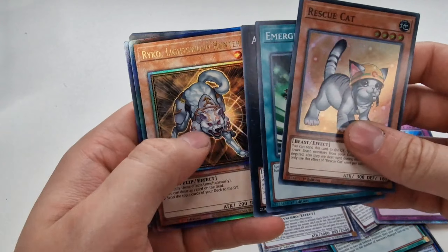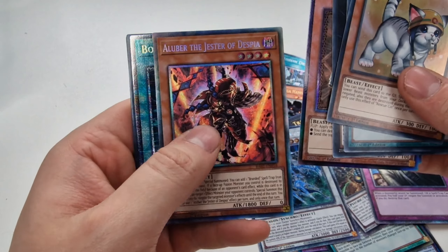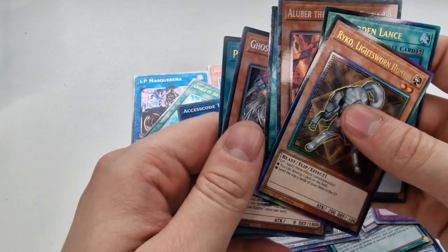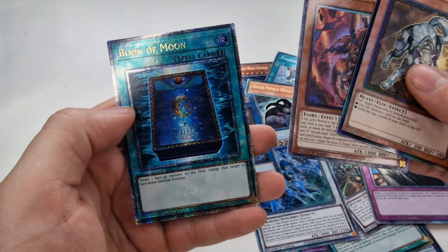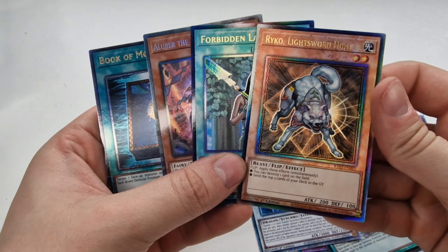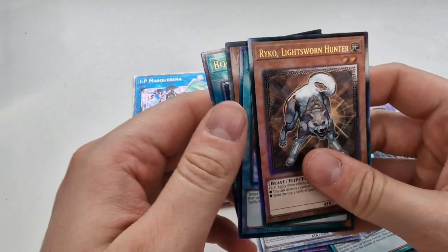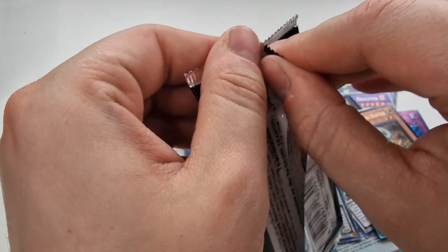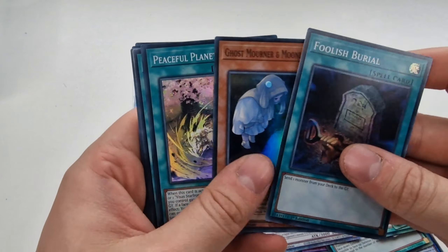Rescue Cat, Emergency Teleport, Ryko Lightsworn — that's a weird looking one — Forbidden Lance. We've got an Aluber again. Why have we got so many of them? Two Ultis, a Platinum, and a Collector's Rare all in one pack — is that supposed to happen? The Aluber is not going to hold any value. That card back in the Dawn of Majesty era was 140 quid, now probably pennies — they reprinted the absolute shit out of it in Ghost of the Past.